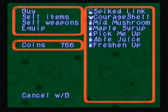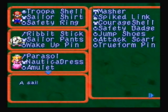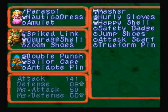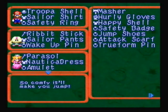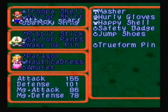Goomba on the other hand has some stuff you want to buy. We have Bowser's second most powerful weapon and his third most powerful armor, if you don't count the lazy shell and other items you can get later. We have the Spike Link and the Courage Shell, so Bowser should be probably our most powerful party member at this time, but that'll change in time.